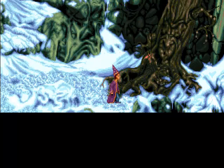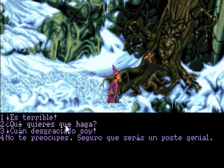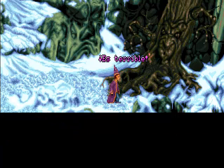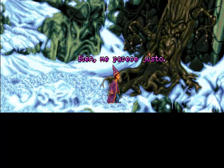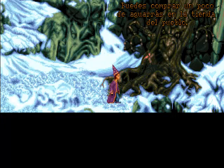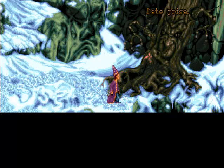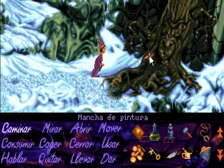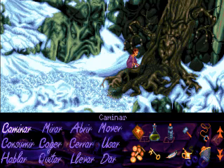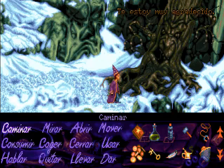Simplemente con el aguarrás borramos la mancha y el árbol nos va a dar los cuatro hechizos, las palabras mágicas con las que vamos a poder enfrentarnos a la bruja. Lo que activa es nuestro libro de hechizos, que lo teníamos ahí un poco abandonado y sin mucho que hacer. Estos cuatro hechizos son una serie de palabras mágicas que nos servirán para convertirnos en distintos animales: serpiente, ratón, gato y... ¿qué era lo otro? ¿Secuoya? ¿Cobaya?